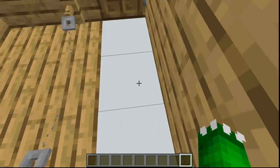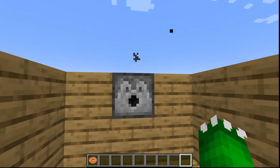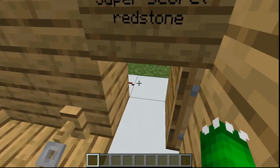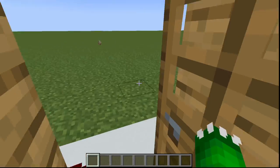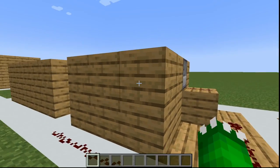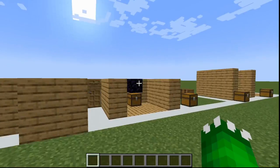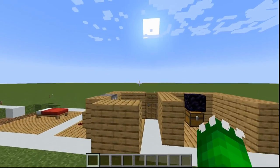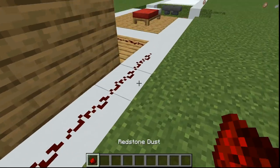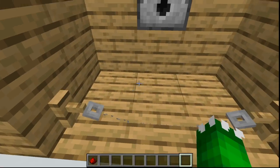Let's say your friend has a cookie dispenser. You want to prank them? Simply go to the super secret redstone room, flip the switch, and walk away. That's really it — super simple. And if your friend's a good sport about it, they might give you one of their cookies.